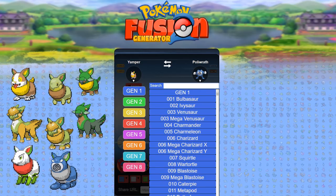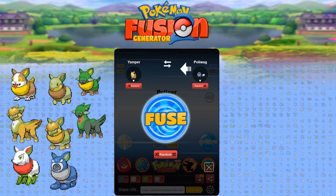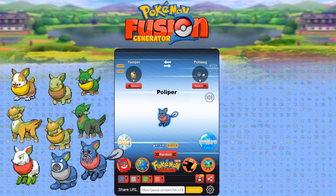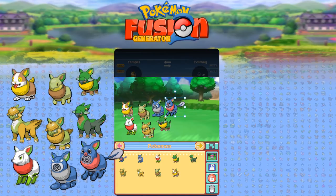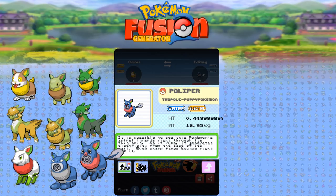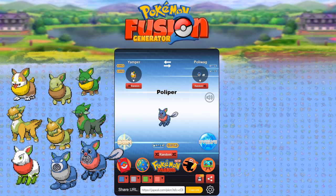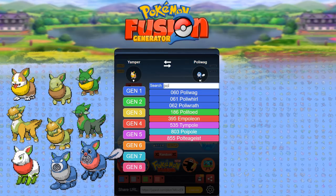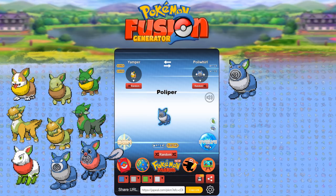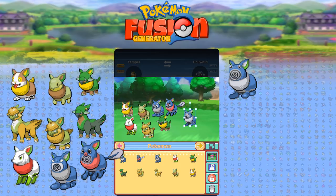Let's try Yamper with Polywag — oh, actually that's a little scary. Sometimes science may indeed go too far. 'Polypur' — it's possible to see this Pokemon's spiral innards right through its thin skin. Okay, we went from cute territory to nightmare territory pretty fast. I don't want to see through its innards! And apparently you can evolve it into two different forms — I didn't know that.